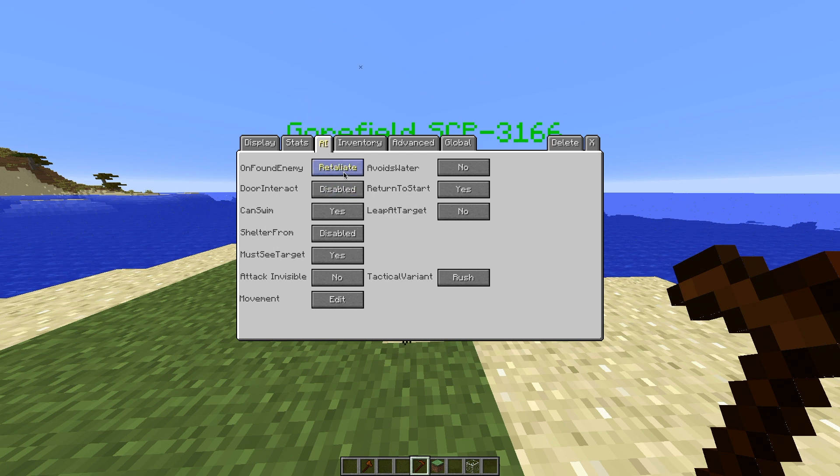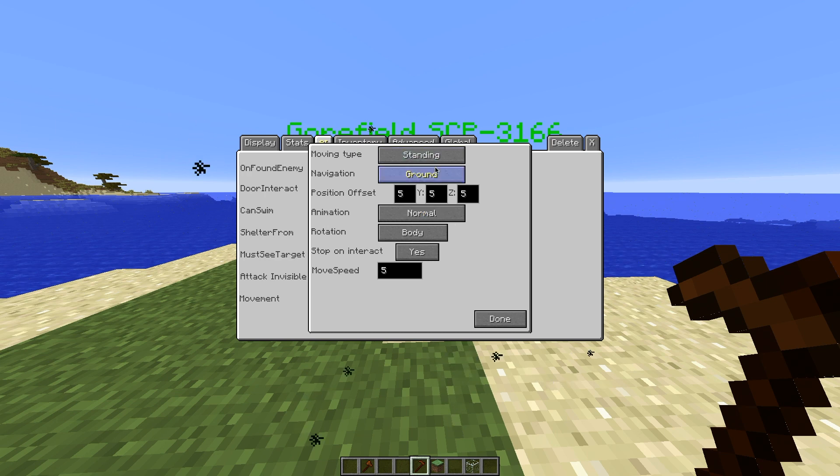That's pretty much all you need there. Creature type: undead. Health: 60. For AI, set it to relate. Door: adore. Interact: disabled. Can't swim. Shelter from sunlight — I don't know if he does in the lore, but I'm putting it on anyway. Must see target: yes. Attack invisible: no. Movement: ground. Standing animation, sitting, lying, hugging, sneaking — it's definitely going to be sneaking. Rotation: just body. Interact: yes. Movement speed: keep at five.